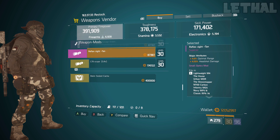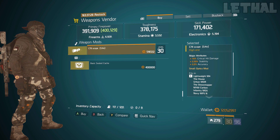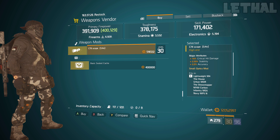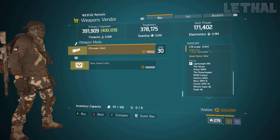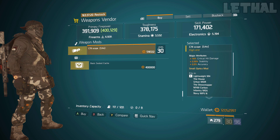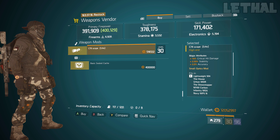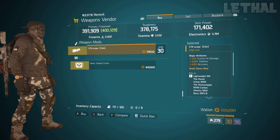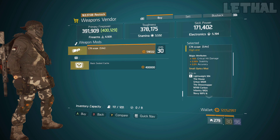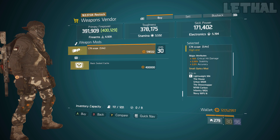The second item at the Meat Locker is the C79 scope with 16% critical hit damage, 2.50% stability, and 2% accuracy. If you're making a Dead Eye build or want to use this on an MDR or any marksman rifle, this scope is nice because it doesn't zoom in as far as the original, which zooms in very far and can be annoying to use.